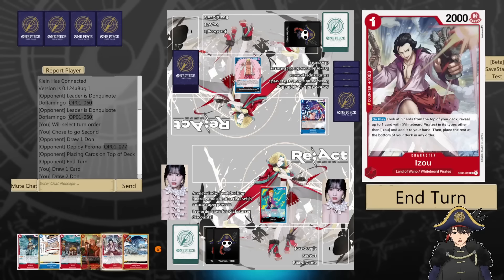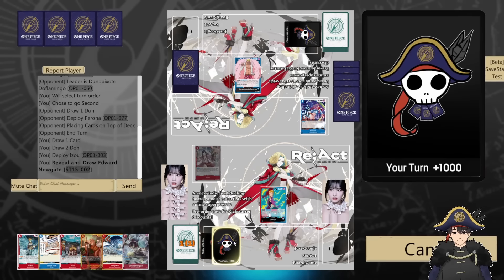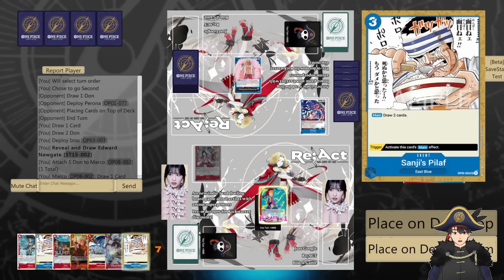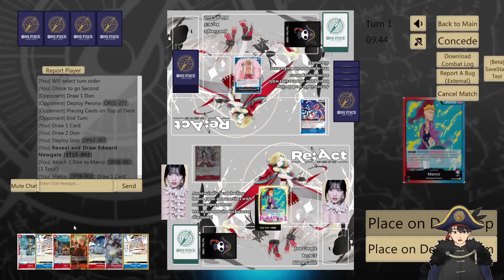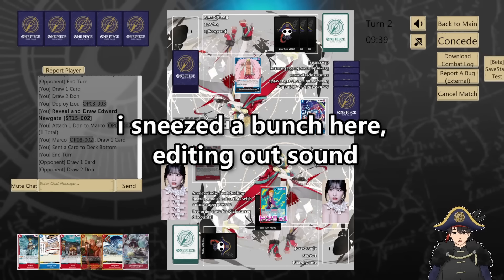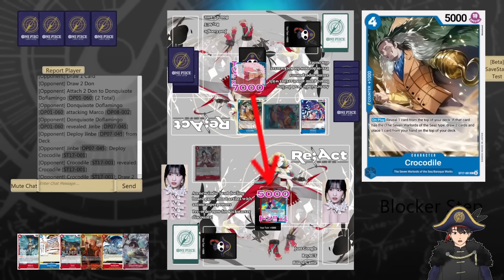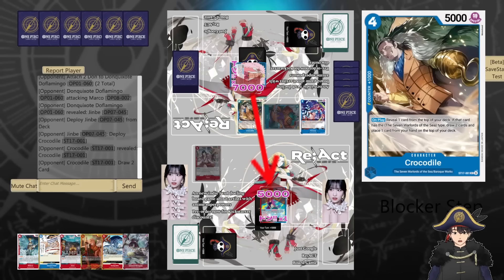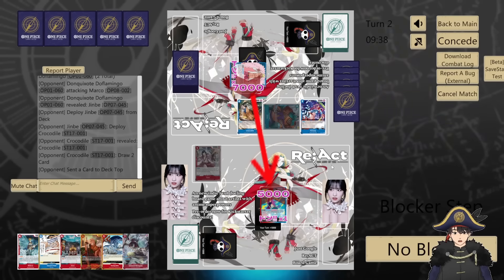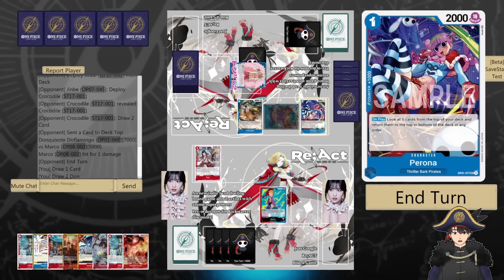They play Perona and then rearrange. We'll play Izo. Let's find a 7-cost Whitebeard — down leader, just use our leader ability. He attacked us for 7, out comes a Jinbei, we'll take this. Oh, he's playing out a second thing — Crocodile, reveal one card from the top of your deck. If it's a 7-power Warlord type, draw two cards and place one card back. New cards in action — very nice. Perona set that up.